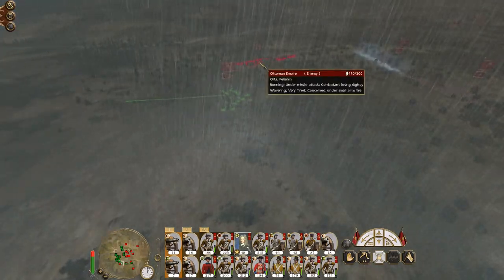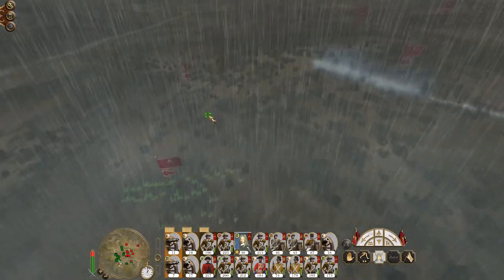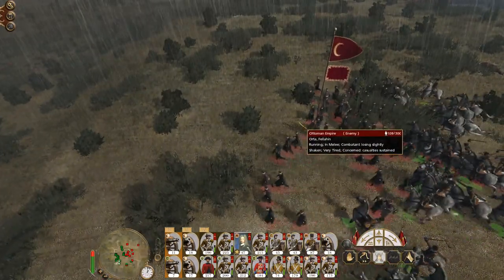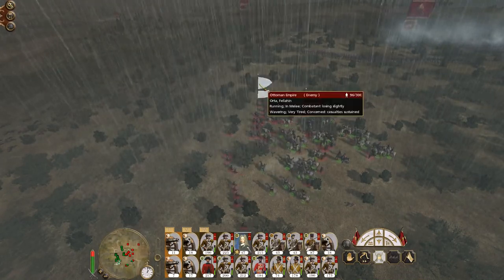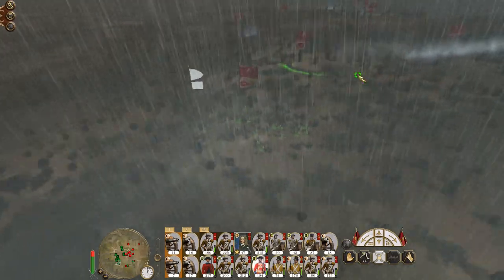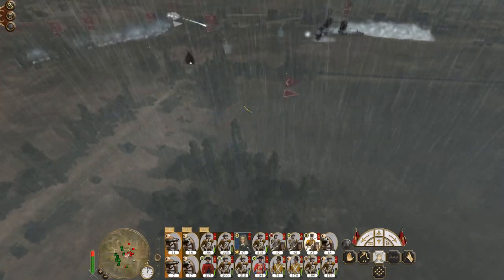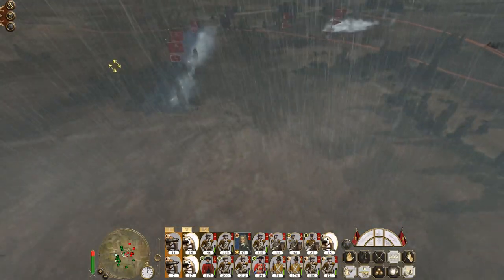Continue to chase down the irregulars. Charge the cavalry — hopefully they will route. Get the Swiss Guards involved. Good, they're wavering — break, break, break! Good. You killed all the rifles, let's just bring you back. Our quick lime artillery is doing some excellent work.